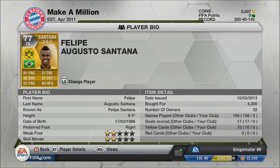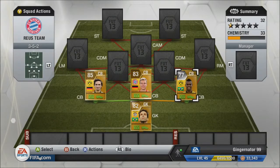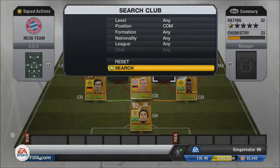If you need coins, check out the link in the description. And if you want a decent defender, go and check out Felipe Santana.